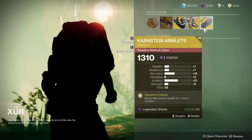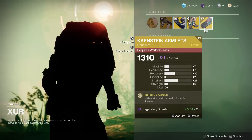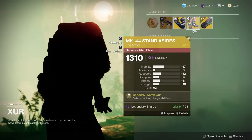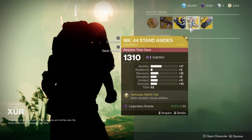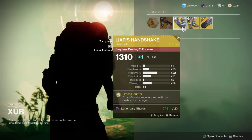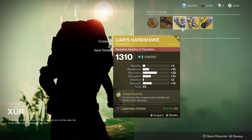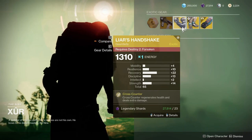And then Karnstein Armlet — melee kills restore health for a short duration. That's not a great build. But overall, some okay exotics. Definitely, if you're a Hunter, I would pick up the Liar's Handshake — that's definitely a pretty decent roll. And I'll see you Guardians in the Tower.